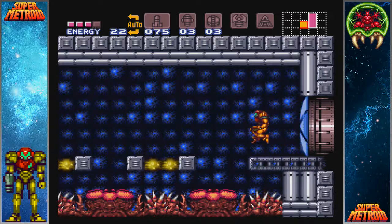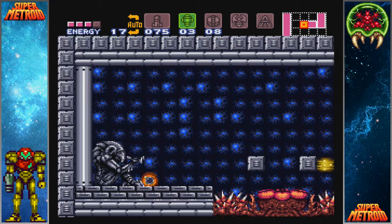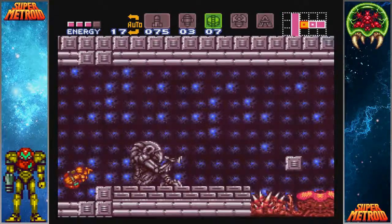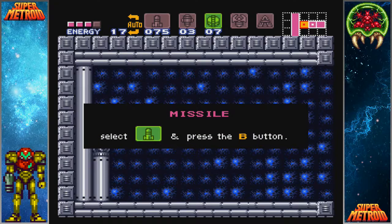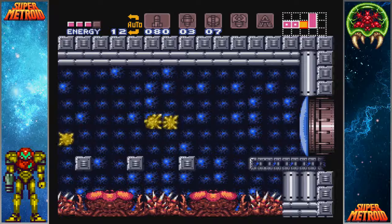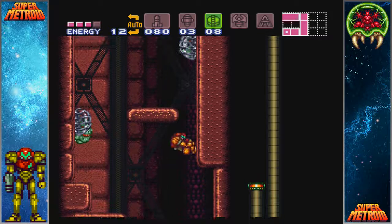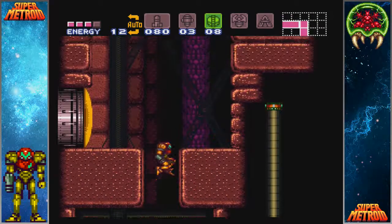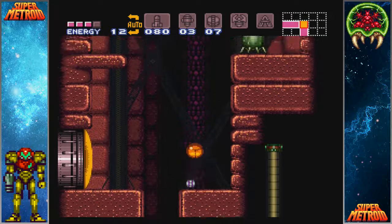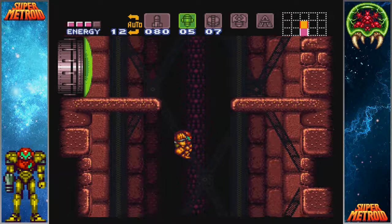I'm going to try to do another recoil jump here - this is one of the ones that I don't typically get. That was pretty darn good. Now there is a missile hidden behind this powerbomb. I've got to make sure we get that before we leave. Cool, I got the one on the return trip too - these ones are not easy. So we're going to lay a powerbomb here just so we can get that door open so we don't have to hit it on our way back.